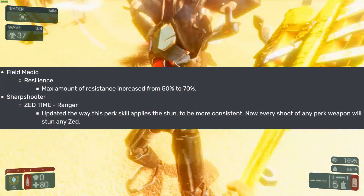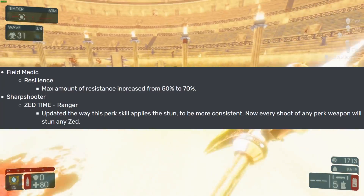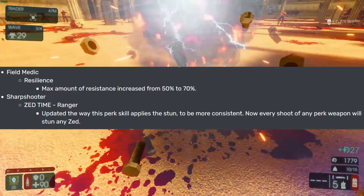Then we have the Field Medic. The Resilience skill now has max resistance increased from 50% to 70%. I'm not sure the medic really needs that, but it's a buff regardless.